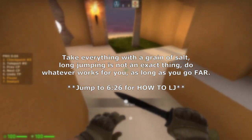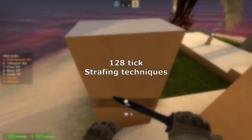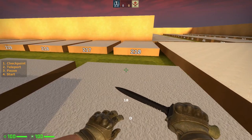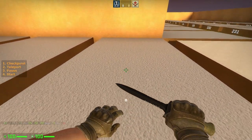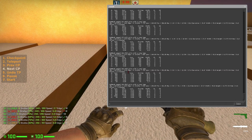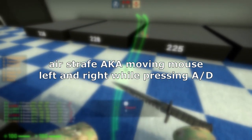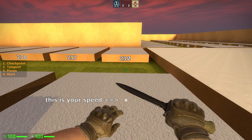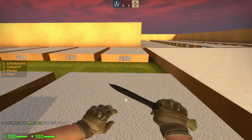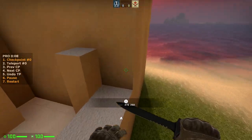This video will cover the basics of long jumping on 120 tech, the different strafing techniques, and some technical terms and their meaning. A long jump is when you run, jump, and land — the most basic type of jump and arguably the most important one. To long jump, you firstly need to know how to air strafe. Pressing A or D and moving your mouse in their directions will make you gain speed. There are many videos on how to do this and that is not the point of this one.